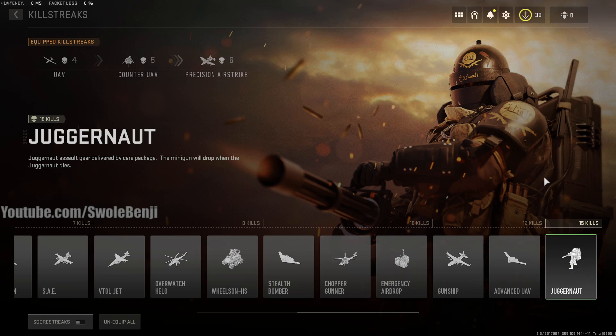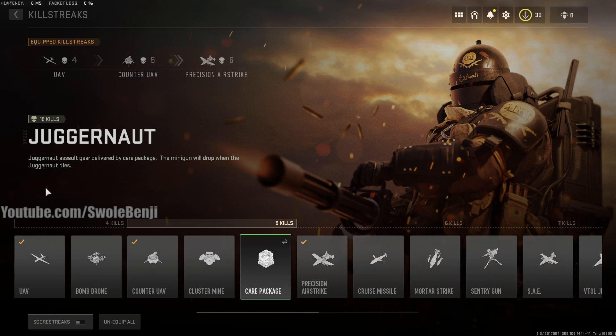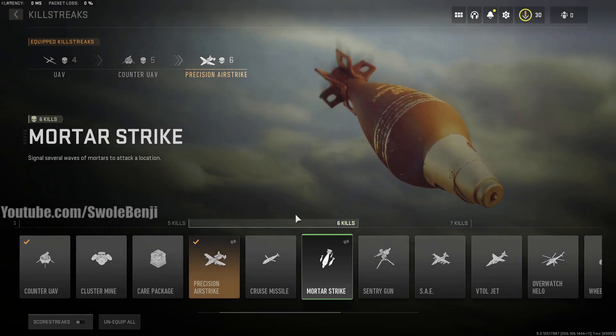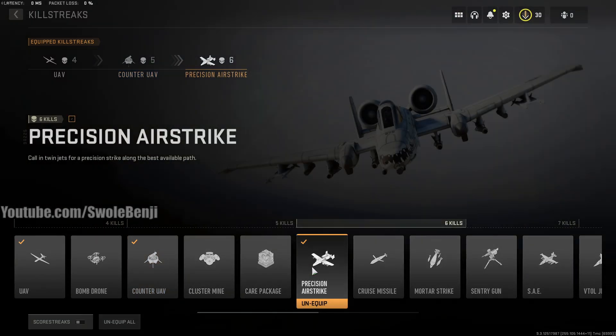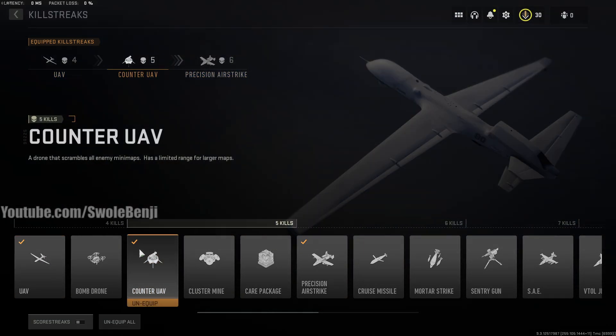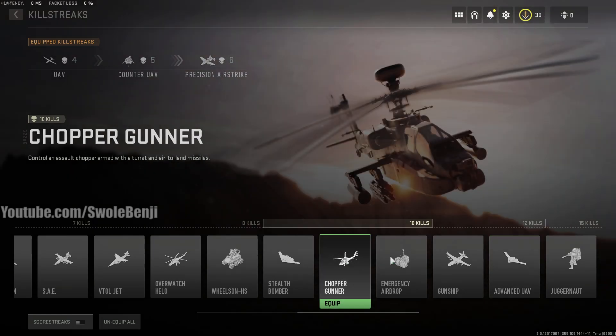And there you go — that is all the killstreaks, and that's what I think of them. My recommendation is UAV, counter UAV, and precision airstrike, because you're going to get these consistently every round once you learn how to play. You're not too high of a kill requirement, but if you rank too high in matchmaking, you might not ever see precision airstrike. You will definitely get the most out of UAV and counter UAV for leveling your character up. Once you're max level and have everything unlocked, then maybe you could just pick all the fun ones like Chopper Gunner and Juggernaut — if you get them, you get them. If you don't, you don't.